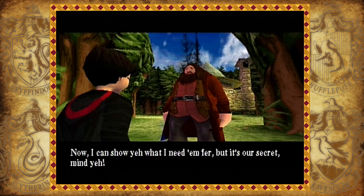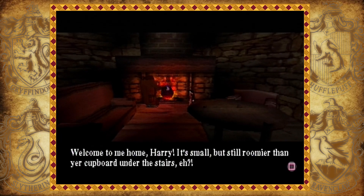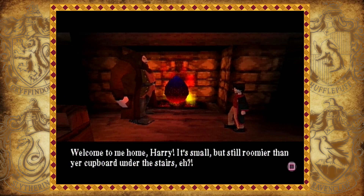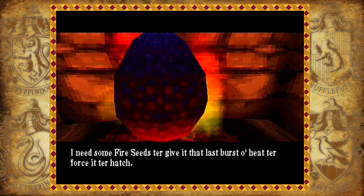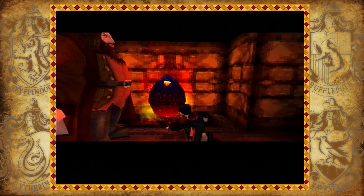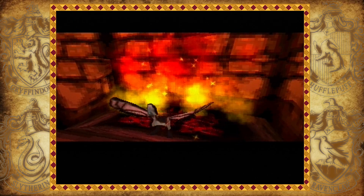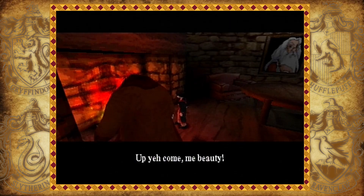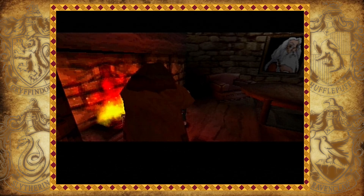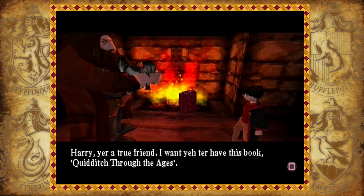Hello Hagrid! 'Well done Harry, you've found the fire seeds. Now I can show you what I need them for, but it's our secret, mind you. Come on inside Harry, wipe your feet.' Now I'm concerned - I'm concerned I'm a drug mule that Hagrid has gotten me to be. 'Welcome to me home Harry. It's small but still roomier than your cupboard under the stairs, eh? I got this from a man in the Hogshead pub - it's a dragon egg. I need some fire seeds to give it that last burst of heat to force it to hatch. Go ahead and put them in the fire Harry.' You've done it Harry, it's hatching! Up you come, me beauty. 'Ain't he lovely - I'll call him Norbert, he's a Norwegian Ridgeback. You know Harry, you're a true friend - I want you to have this book, Quidditch Through the Ages.'